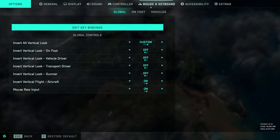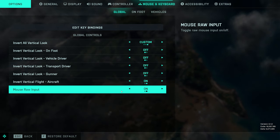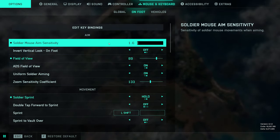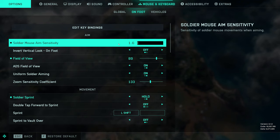Feel free to apply whatever is applicable from mouse and keyboard to controller if you are a console player. In the global settings, make sure that mouse raw input is turned on. I like to invert aircraft flight — if you don't like to do that, that's completely personal preference. On foot, this is my mouse sensitivity: I play at 1600 DPI and it's usually somewhere between 1.6 and around 2.